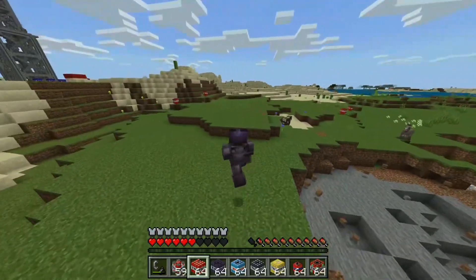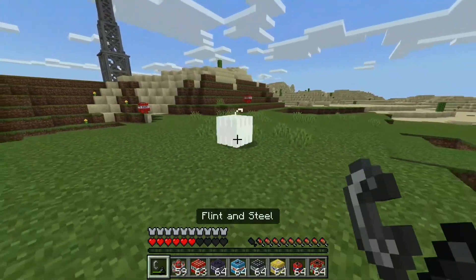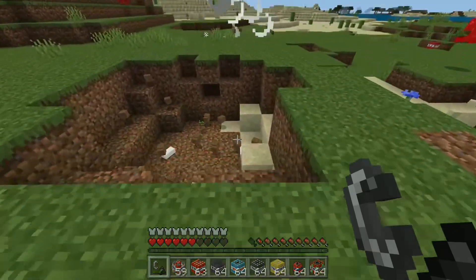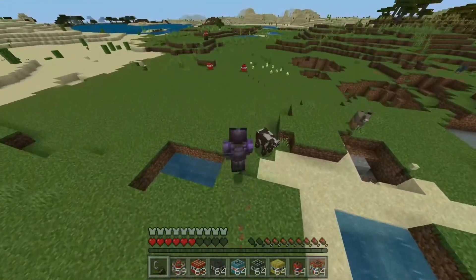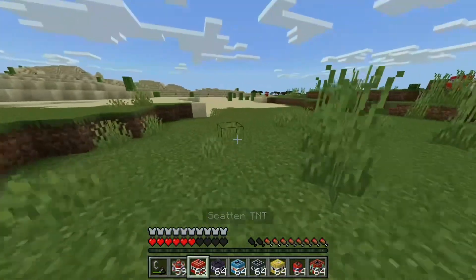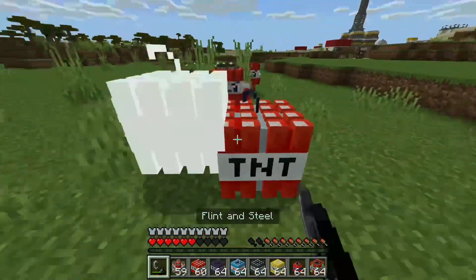Scatter TNT is just like a cooler looking regular TNT. Yes! I love cluster TNT, they look so cool. Oh, there's all water here, bloody hell. What if I do multiple scatter TNTs? Let me get this one to explode.